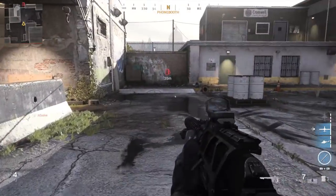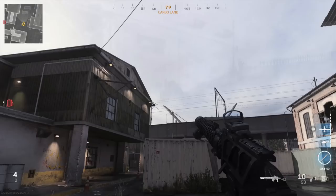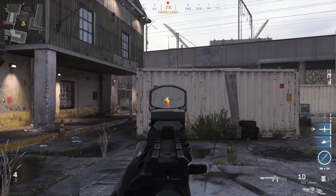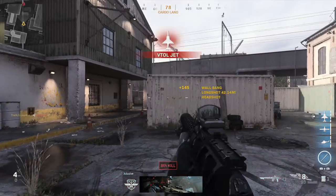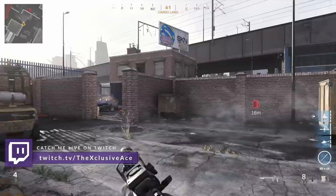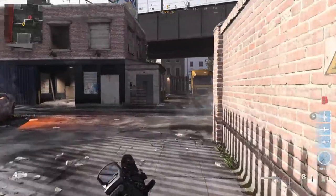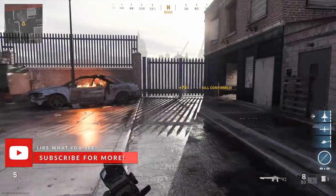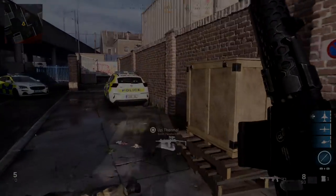I'd love to know what you guys think in the comments below. Do you think this is a bug and completely unintended, or do you think they actually want the SPP rounds to be that powerful through walls? Let me know your thoughts. If you enjoyed the video, a like is always appreciated, and don't forget to subscribe for more if you haven't already — I'll talk to you guys next time.